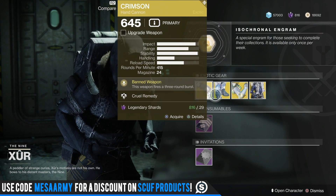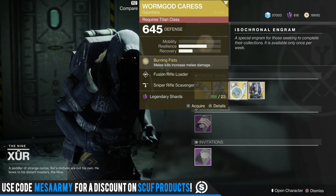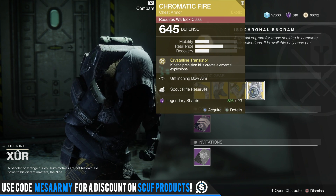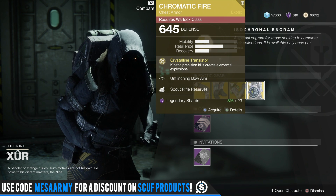This week he's got the Crimson Hand Cannon, he's got the Orpheus Rig for the Hunter, the Worm God Caress for the Titan, and the Chromatic Fire for the Warlock. So only one exotic that is year two, and that is the Chromatic Fire.